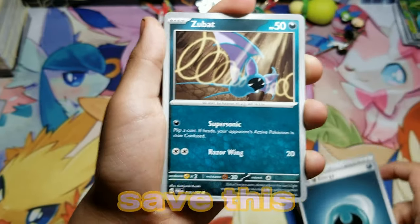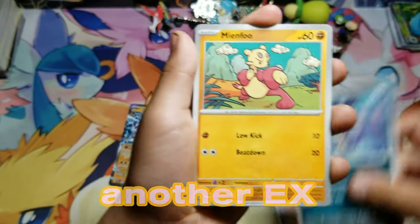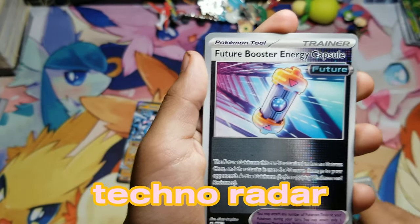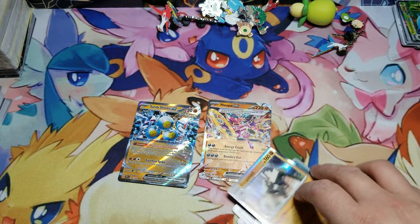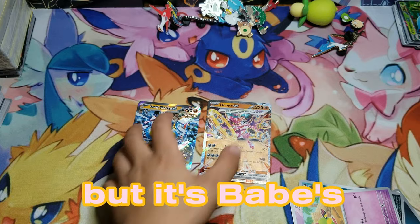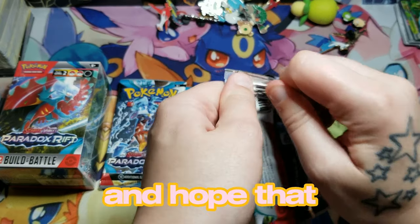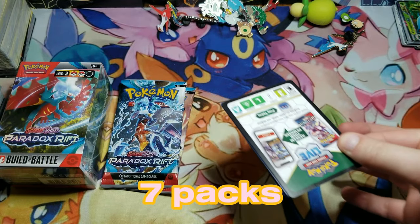Pepperzard wanted to save the Garchomp pack for last and I'm hoping he gets a hit — even if it's another EX, we'll take it. Techno Radar, Future Boost Energy — just a regular holo in the end. But it's babe's turn now! We get to change up the vibe a little bit and hope she pulls some fire — seven packs, decent odds.